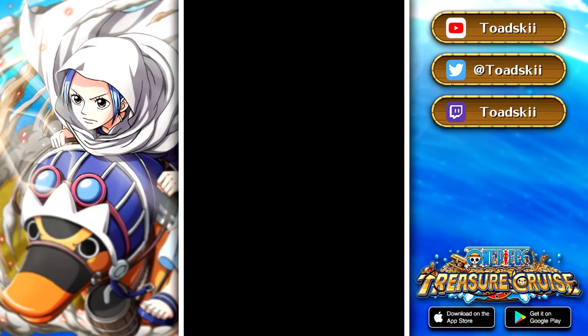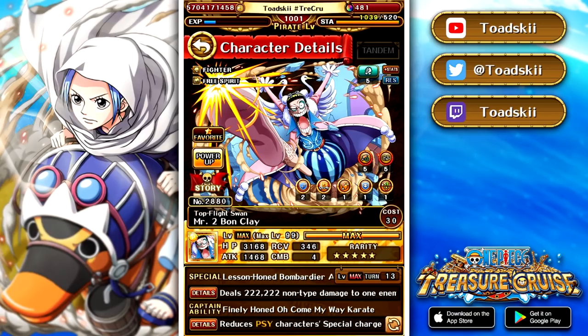First of all, you might be wondering about this character right here, which is a brand new Mr. 2 Bon Clay that you can get by playing the treasure map. There is a chance that the mini bosses in this map can actually give you Mr. 2 as the boss instead of the Straw Hat character. Now this Mr. 2 is like a secret character — he is not boosted on the treasure map, so don't put him in any of your teams, but let's discuss briefly what he does because he's relatively interesting.